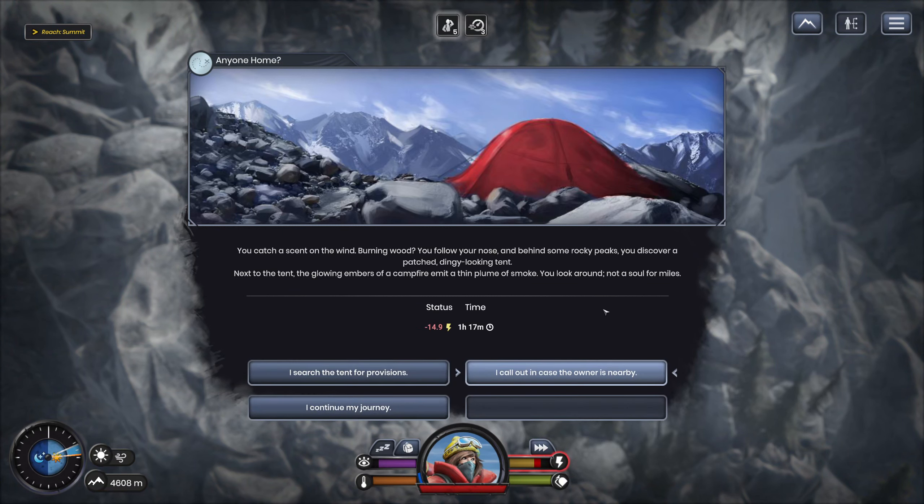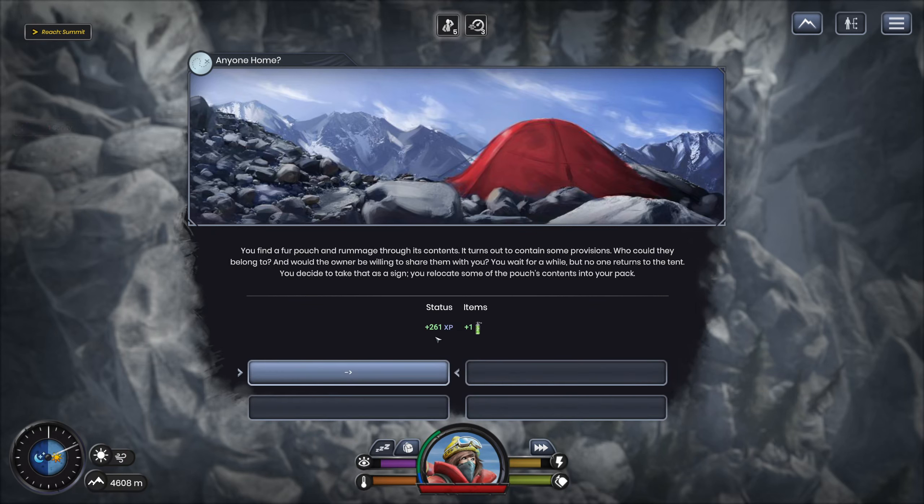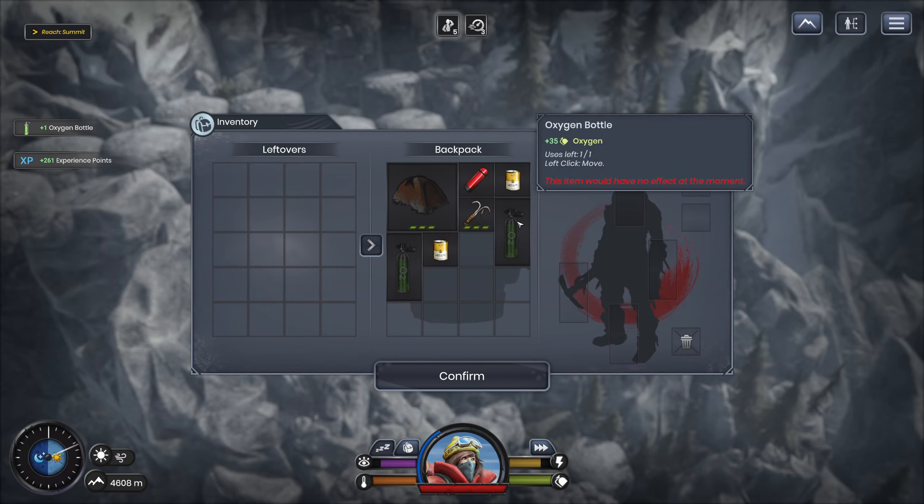You catch a scent on the wind — burning wood. You follow your nose and behind some rocky peaks, you discover a patchwork-looking tent next to the glowing embers of a campfire with a thin plume of smoke. Not a soul for miles. I can call out in case there's an owner nearby, which costs a lot of energy. I can't really spend energy, so I just search the tent. You find a fur pouch and rummage through its contents — some provisions. You try to take it as a sign and relocate some of the pouch contents into your pocket. We've got some oxygen.